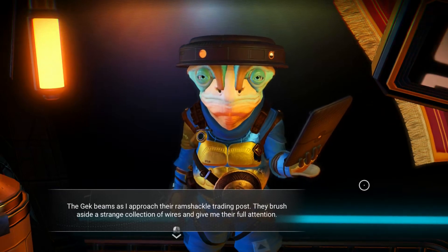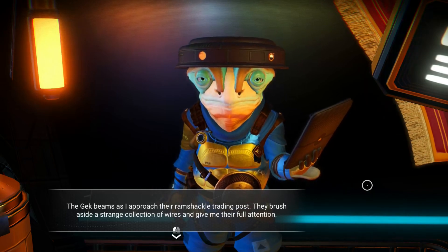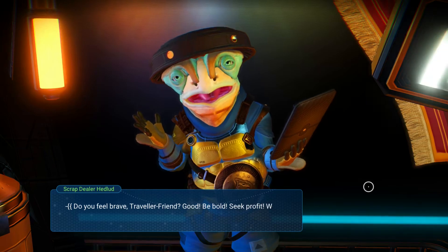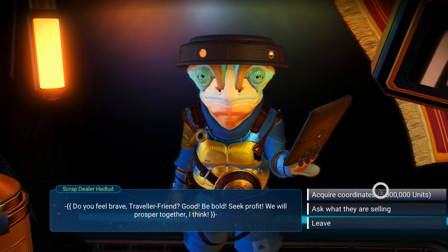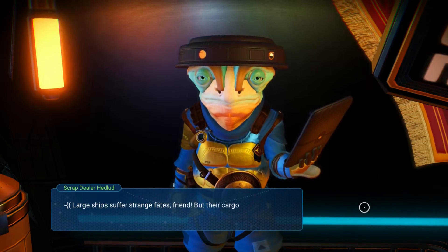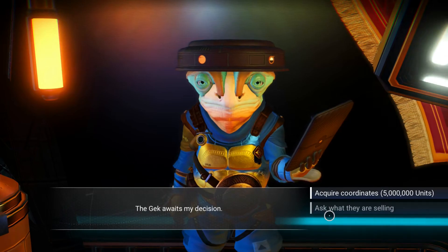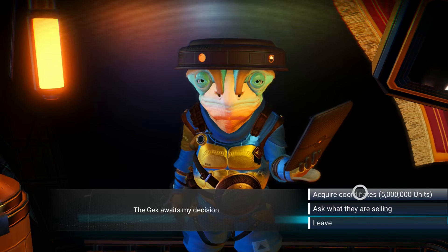The Gek beams as I approach their ramshackle trading post. They brush aside a strange collection of wires and give me their full attention. 'Do you feel brave, traveler friend? Good. Be bold. Seek profit. We will prosper together.' Let's ask what they're selling. 'Large ships suffer strange fates, friend, but their cargo is very valuable — lots of profit to be had for the brave.' I guess I have to spend five million — he's a bit overpriced, but oh well.